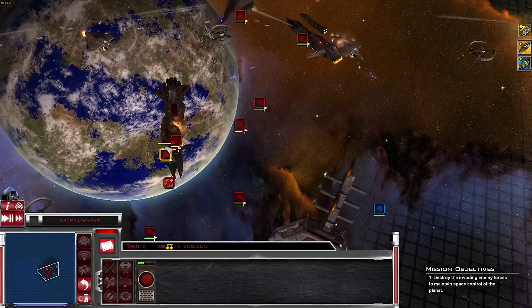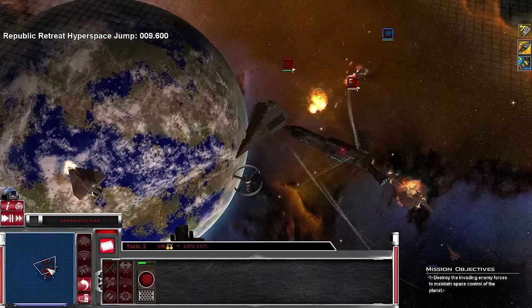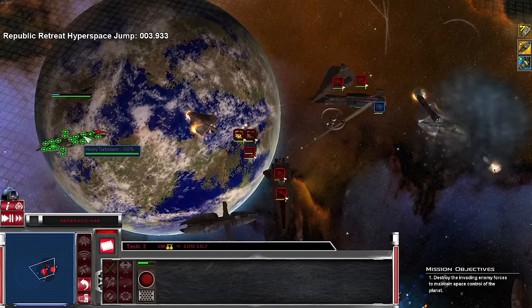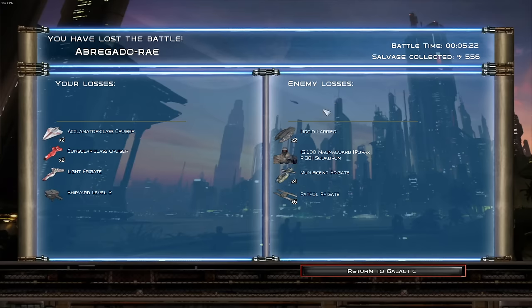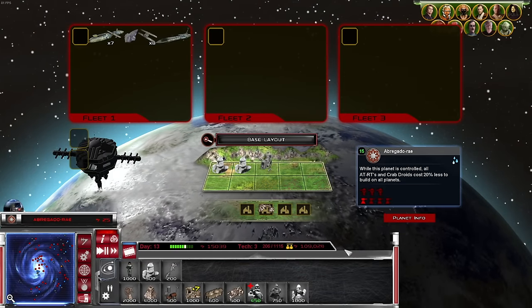These poor ship commanders — we were winning, what are you doing? We did get a few munificence, and we lost a little bit of money, but don't worry — we'll make it back pretty easy.